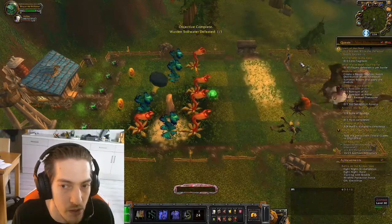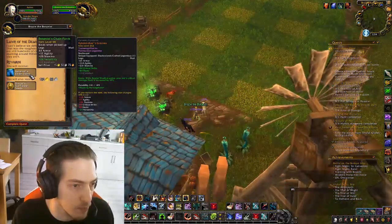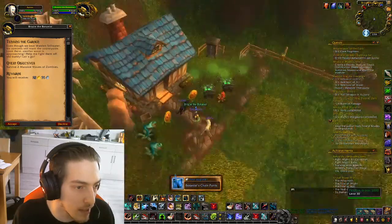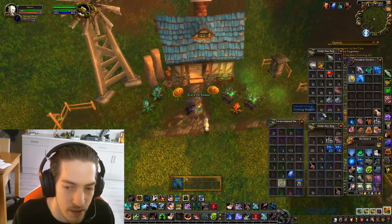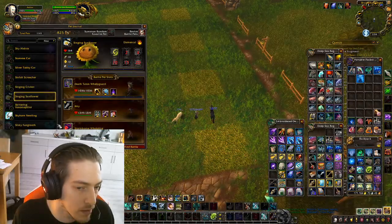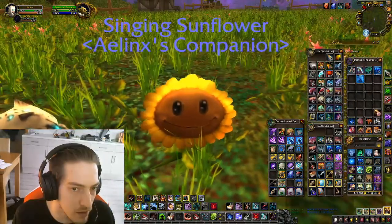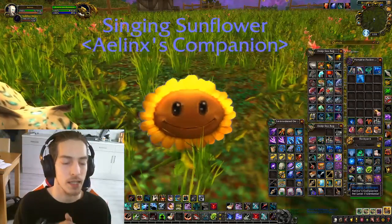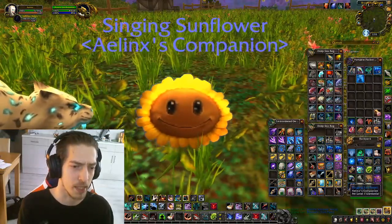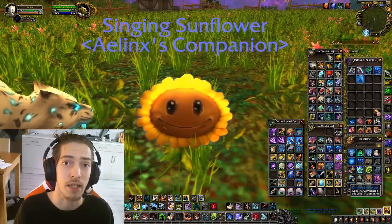That was out of the area — there you go! And now you can have the Botanist Chain Pants — nice looking — and the Brazy Sunflower Seeds. Then you can do it again if you want, it's a daily. But the pet will be in your bags over there — Singing Sunflower. Let's summon it. And there you go, the Singing Sunflower guide — good luck with yours! Let me know in the comments if it's helping you. Also, it may happen that this will be bugged — just restart it and do everything again. Good luck and have fun!